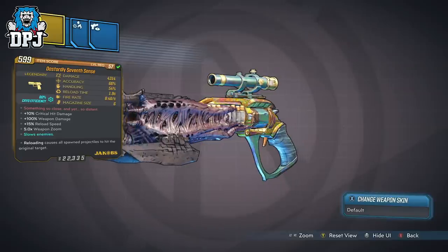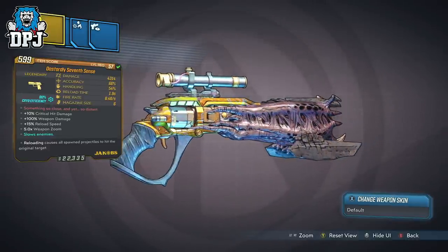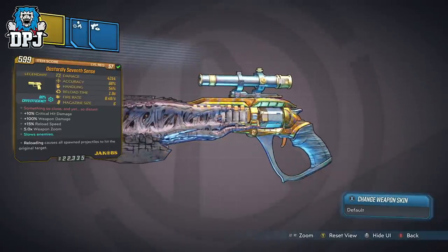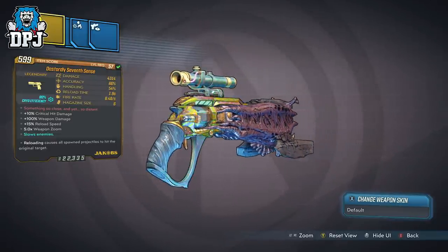In at number 5 we have the 7th Sense. This is a seriously unique Jacobs pistol, which is a one-time drop per campaign completion from a side mission called Cold Case, obtained via Burton Briggs in Curse Haven on Xylargos.